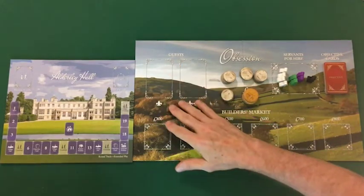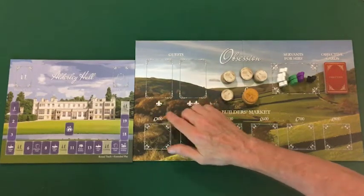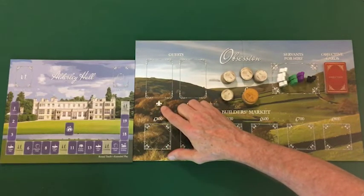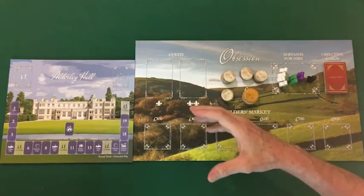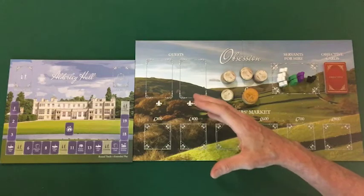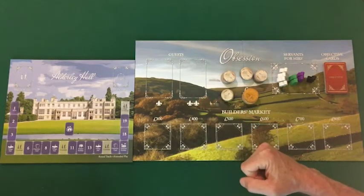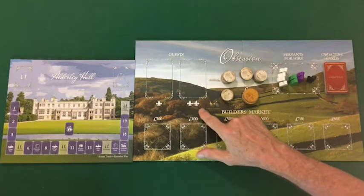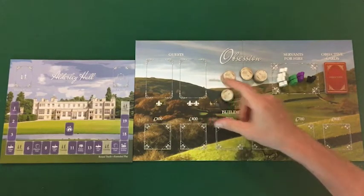Next, we're going to populate the guests that will be used during the game — they're broken into two piles. The first, marked by a single fleur-de-lis, represents casual guests: guests of modest reputation, and some with personality characteristics that may make them undesirable. The two fleurs-de-lis indicates guests of high reputation, called prestige guests.